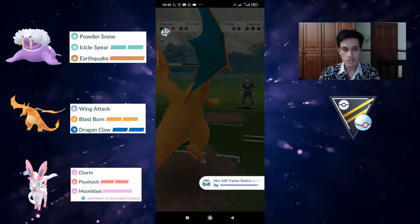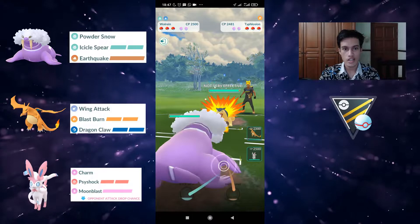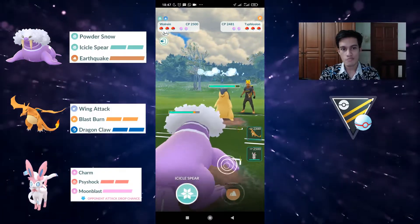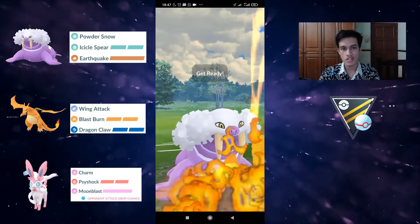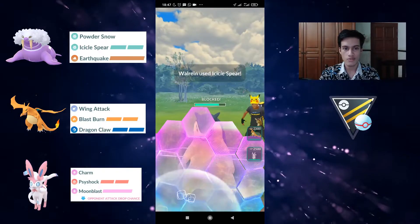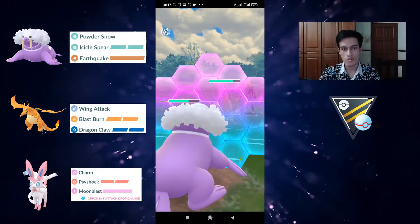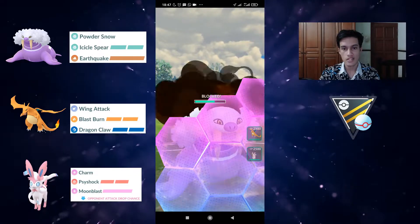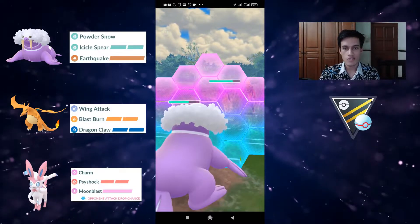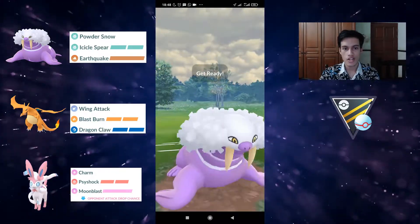That finishes our first set. Second set — we have Typhlosion in the lead, another core breaker for this team. But there are ways around it; it's very dependent on getting the baits right. We mistimed it and they got one Incinerate through, but they did shield, which is good for us. Now we can hopefully get to another Icicle Sphere before the Earthquake. They've already thrown their second Incinerate, so they'll need three more to get to Blast Burn.